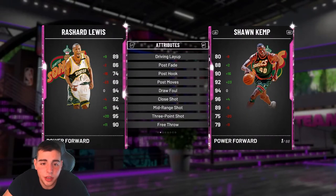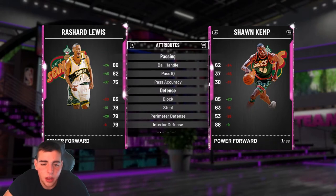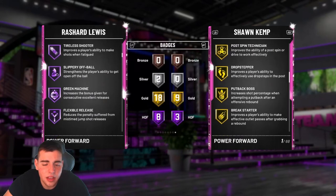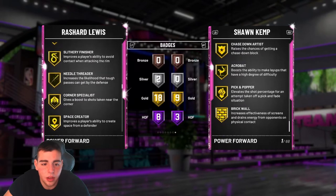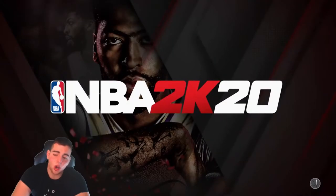95 three-point, 89 layup, 86 post fade, 90 free throw, drive and dunk 85, handles great, block at 65, steal at 78, perimeter D 79, interior D 79. His badges are literally insane — he blows away Sean Kev. He has quick draw and range extender. Let's get into the gameplay, hopefully we mop these kids.